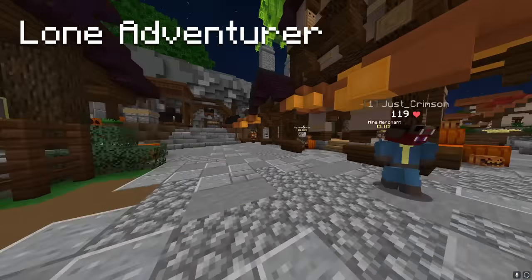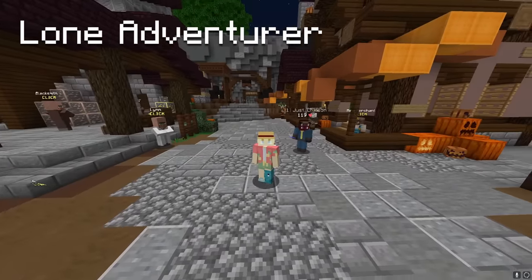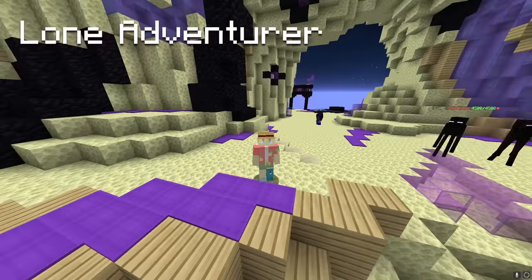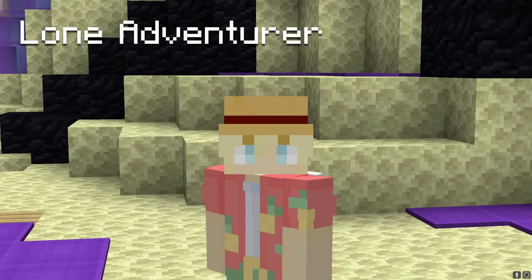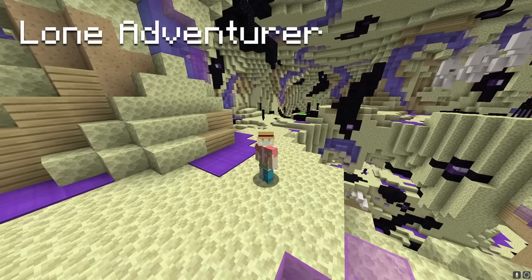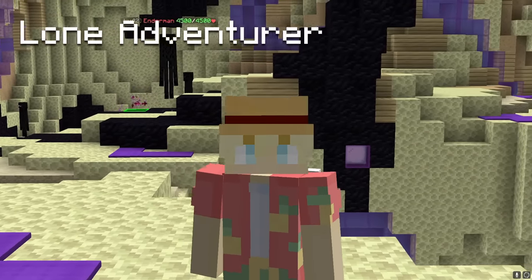Once you hit combat 12, head over to the weaponsmith and buy an end sword. Enchant it with some decent enchants, just enough to kill 5 endermen. Once you make it to the end, talk to the lone adventurer and he'll give you a quest to kill 5 endermen. Kill 5 endermen and then talk to him again.